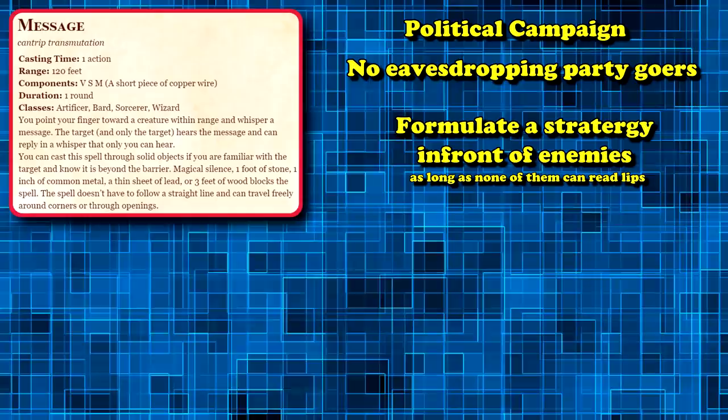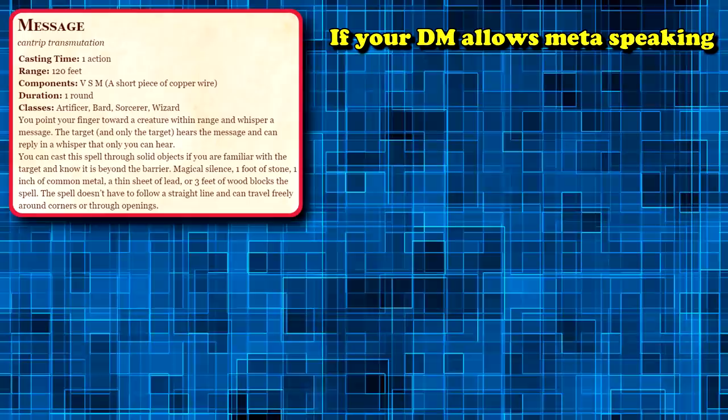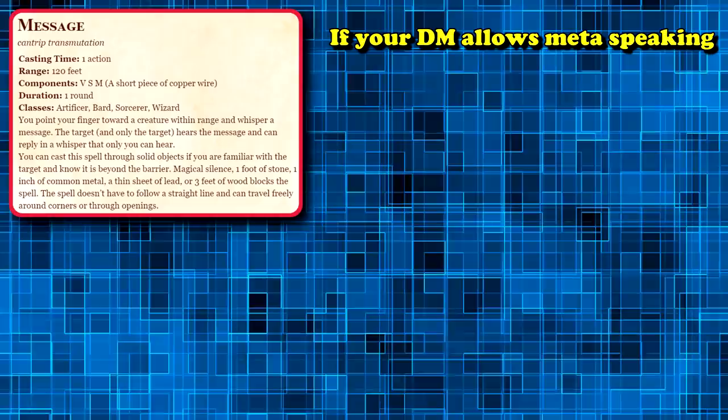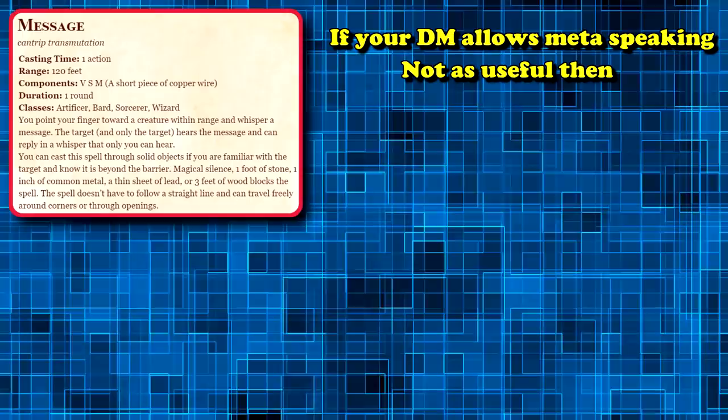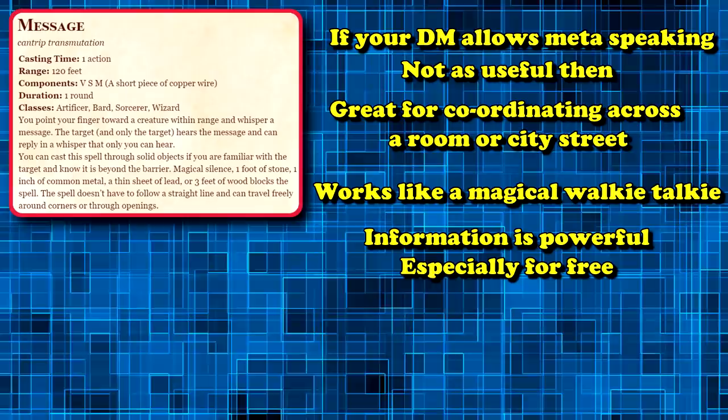If you're in front of a large enemy group and you're attempting to talk your way out of it, you can formulate a strategy with one other person in your group without accidentally making the aggressive enemy group in front of you more angry. Message can kind of work like a walkie talkie — being able to share information is super valuable, and doing it on a cantrip that doesn't require a spell slot is pretty convenient.